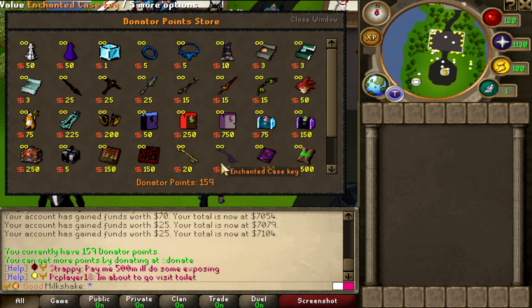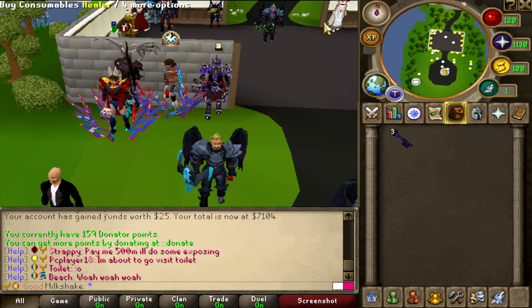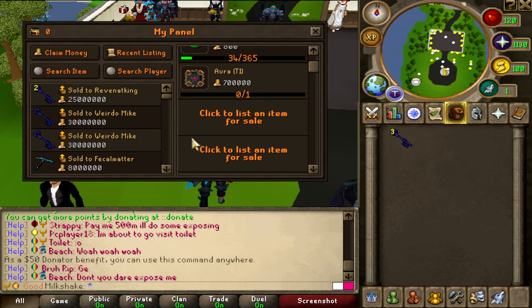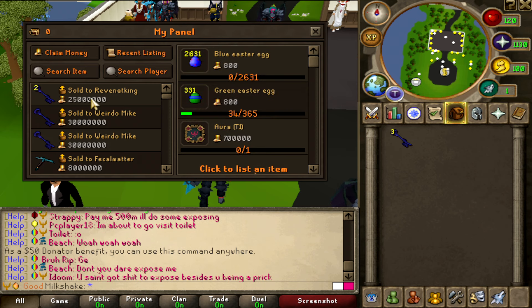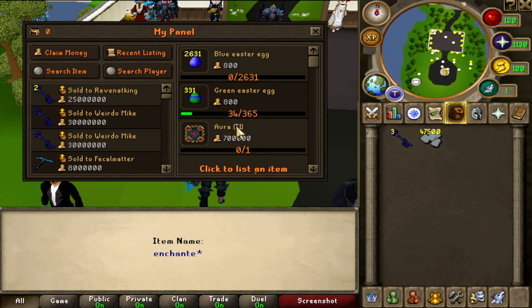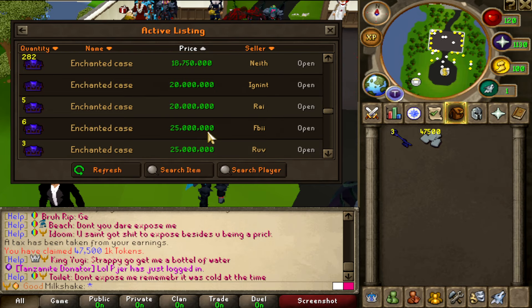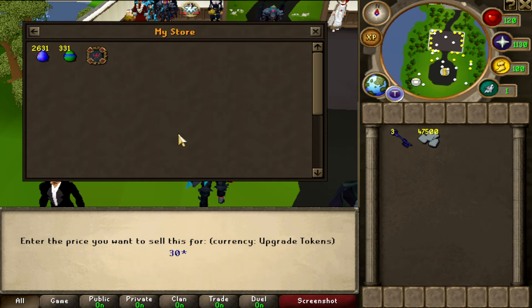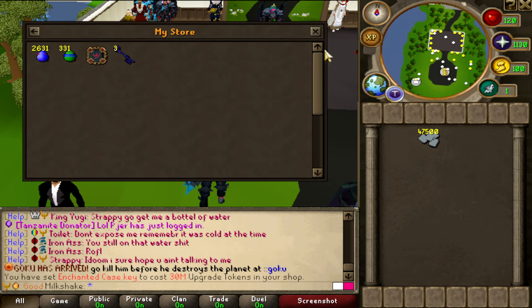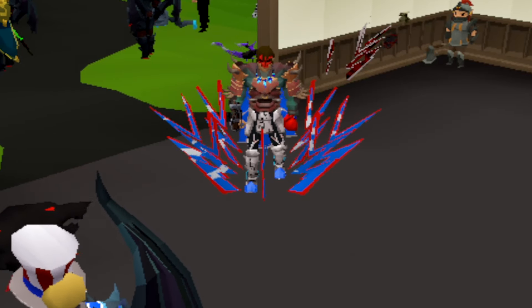I'm gonna buy myself some enchanted case keys and of course just sell them since I need money. They've sold as well — that's 47.5 million. Let me check the cheapest keys in the trade post — there are none listed so I'm gonna sell mine for 30 mil each, why not? I'm gonna have a lot of money.